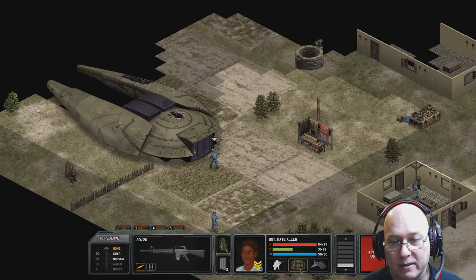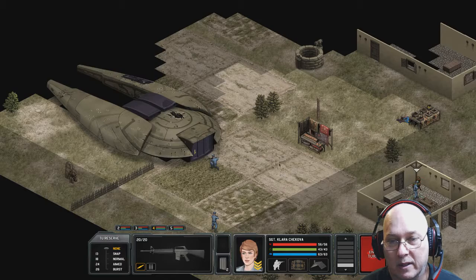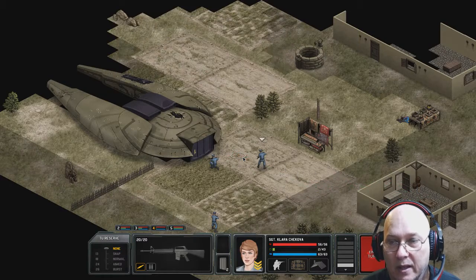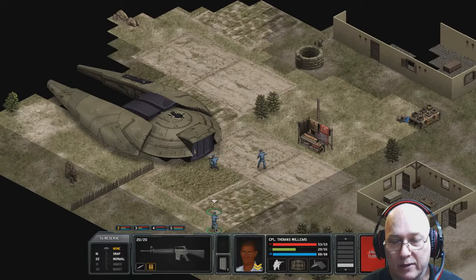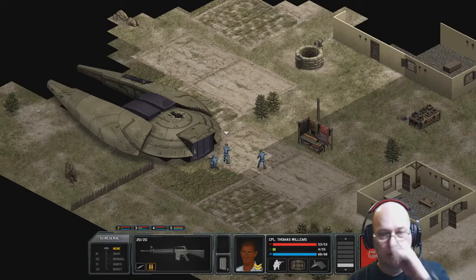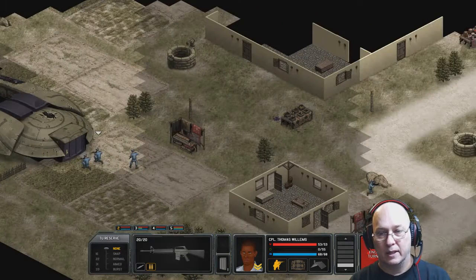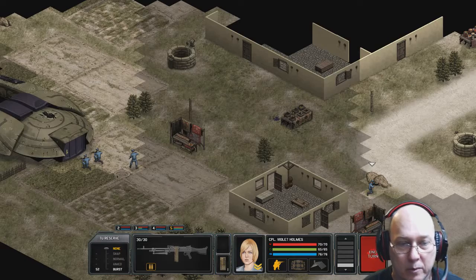We've got Sergeant Kate — she knows what she's doing. We've got Sergeant Clara — she knows what she's doing. But then you've got this guy over here, Thomas. And then you've got the machine gunner, which I'm going to bring over here. Come on, hopefully these are the last two guys.